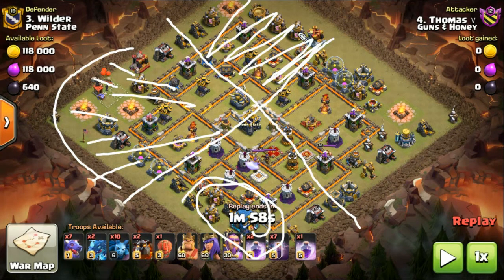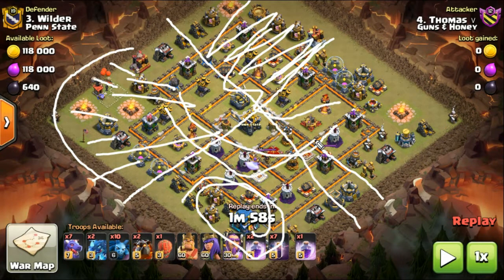Different methodologies are being applied to each quadrant of the base: Dragons in this one, Heroes in this quadrant, Bat Spells in this quadrant. That leaves this quadrant, which is going to be destroyed by a combination of the Clan Castle Slammer coming in to do a bit of damage, the Bat Spells pathing around and heading over, and the Dragons pathing around and heading over as well.